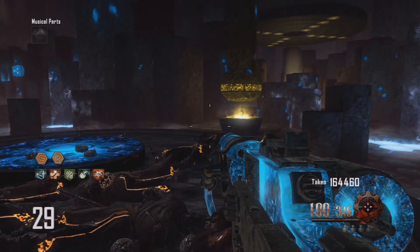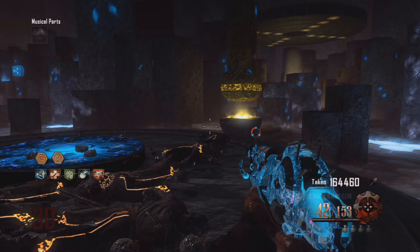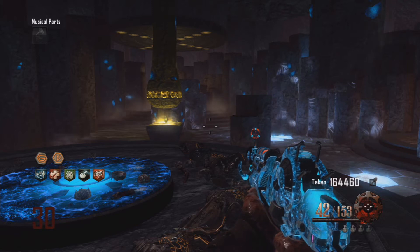Hey everyone, Screeny22 here, and today I'm giving you my second rank train tactic for Origins. This takes place in the Crazy Place, and it's a bit different, because you're not allowed to use any staffs for this.